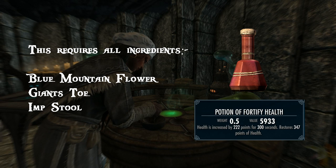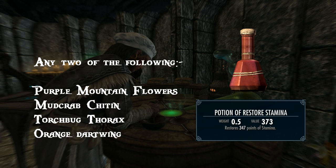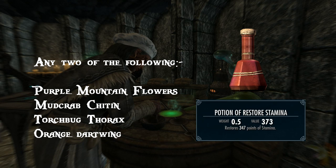Next is another basic potion: the restore stamina potion. Use any two of the following: Purple Mountain Flower, Mudcrab Chitin, Torchbug Thorax and Orange Dartwing. Restore stamina is an effect that refills the player's stamina. It can be used to replace stamina lost by sprinting or power attacks, or to repair damage caused by a damage stamina effect. A restore stamina potion will not increase stamina past its base value.